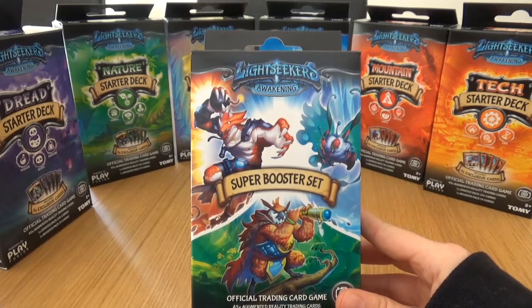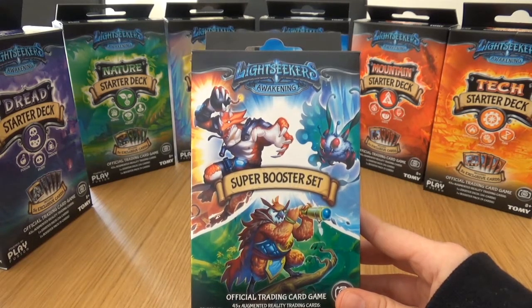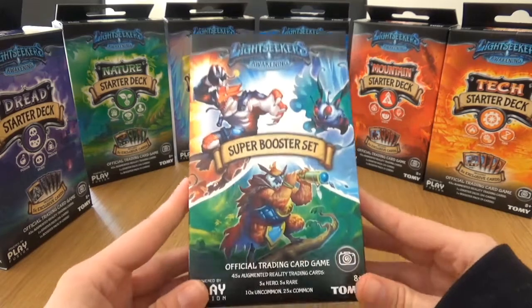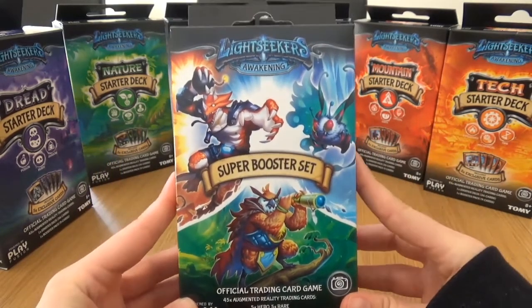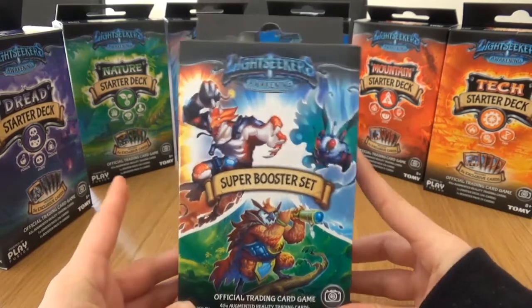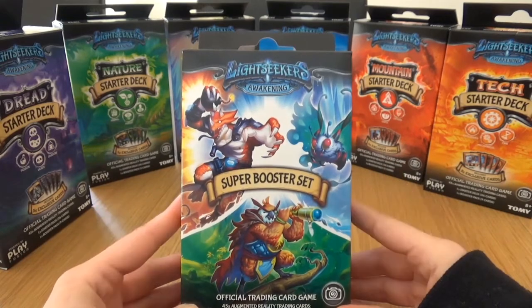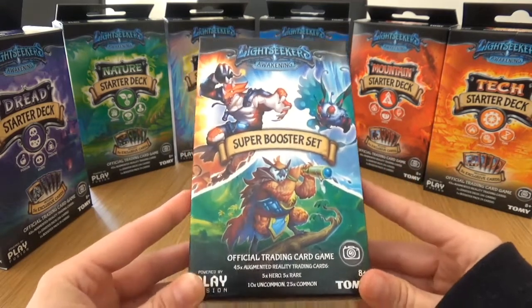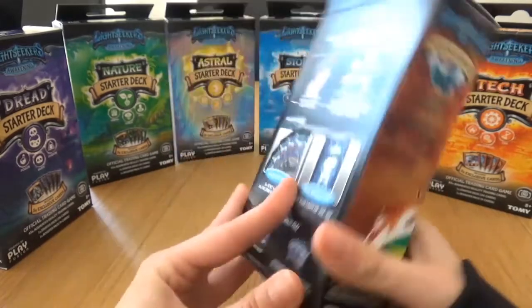When you feel like changing up your deck you can also purchase more booster packs. As I've already said, these contain one hero, one rare, two uncommon, and five common cards. They are also bringing out massive expansion sets to keep things fresh, so there are new cards on the way all the time. You can check out the Lightseekers social media channels - they typically share a card a day from upcoming sets.